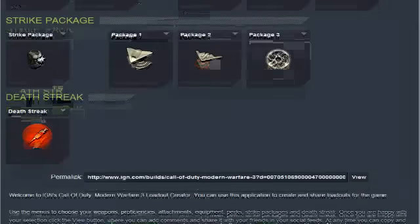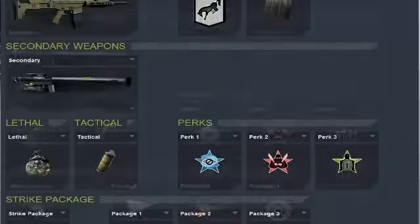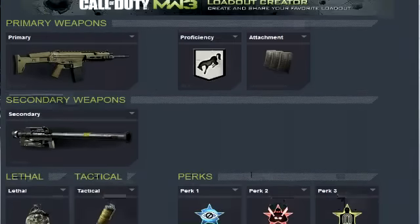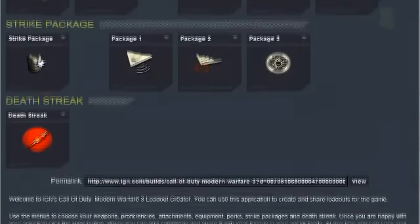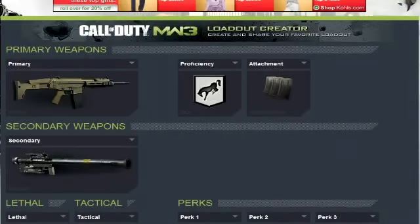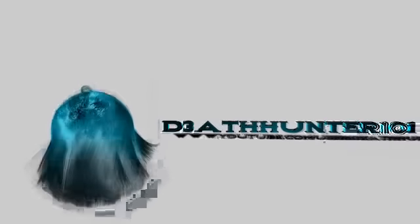For your Deathstreak, I personally hate Deathstreaks — but here it is set to Juiced. This is IGN's Class Creator, which is a very good tool you can use to make your own videos using the Class Creator. IGN did a great job with this. It's also great for websites — you can link it, as you can see the permanent link is right here, and you can send this out to websites. So whenever someone wants to see your favorite class, they can come see a picture of it instead of having to write it all out. So this is a very good tool — check it out. I'll put a link in the description. I hope you guys enjoyed this video and I hope this class serves you well.